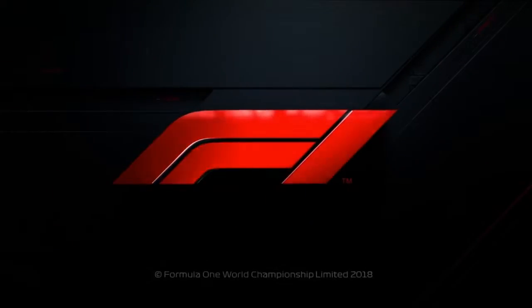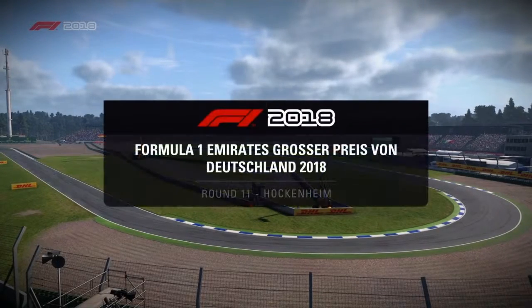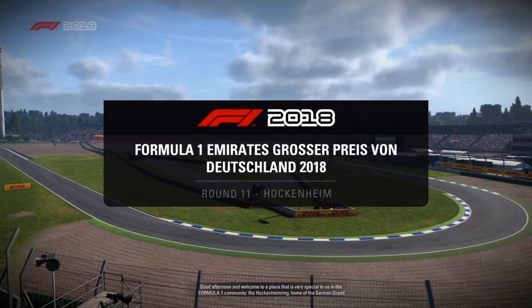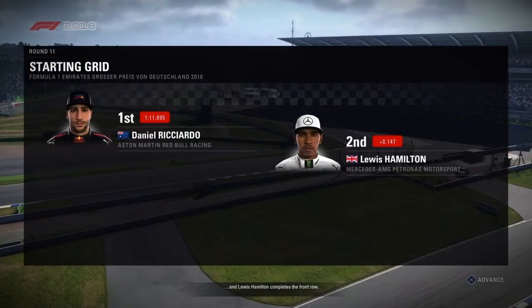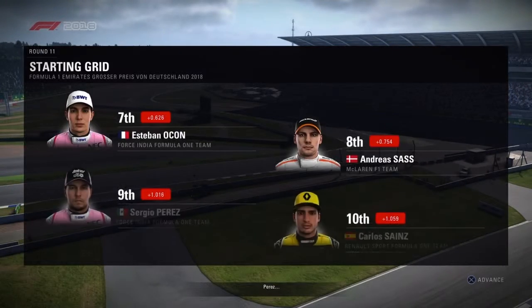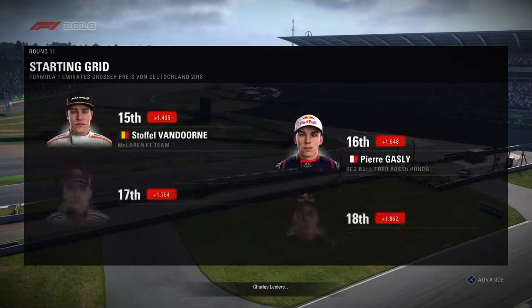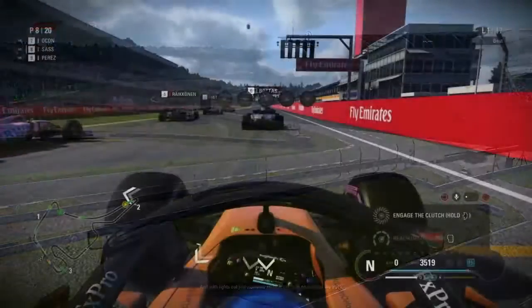Let's get straight into the race. Welcome to the Hockenheim circuit in Germany — southern Germany, somewhere in Germany. Here we have the starting grid: Ricciardo on pole, Hamilton second and Sebastian Vettel third. We're in eighth. Our rival Kevin Magnussen is P12, teammate Stoffel van Doorn P15, and Sergei Sirotkin in last — surprise, surprise.